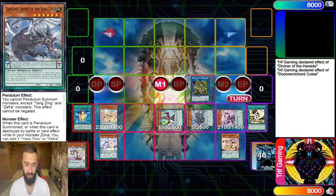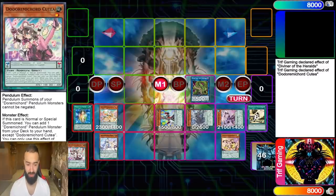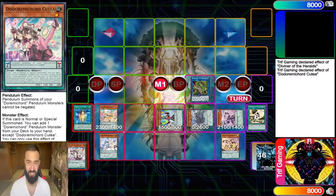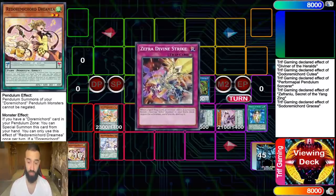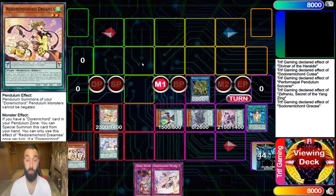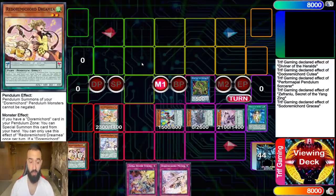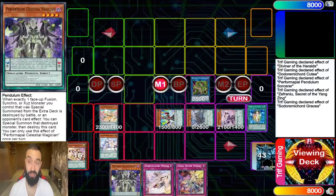We pendulum summon four monsters. The point of this deck is not just to put up six or seven negates — it's to get follow-up. We activate all the effects: pop Oracle of Zefra, search Zefra Divine Strike, use Gracia to search either the trap card for an interruption or the field spell. Performapal Sorcerer searches Celestial Magician.